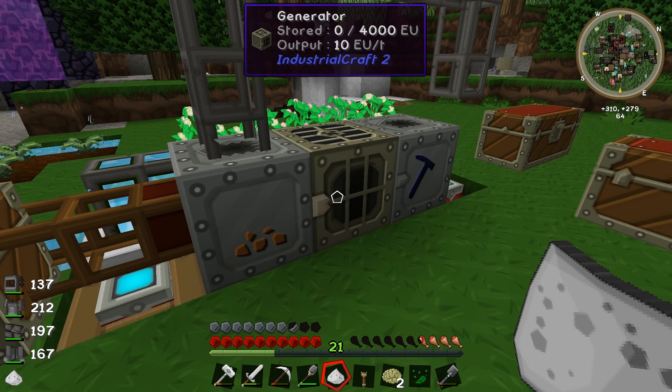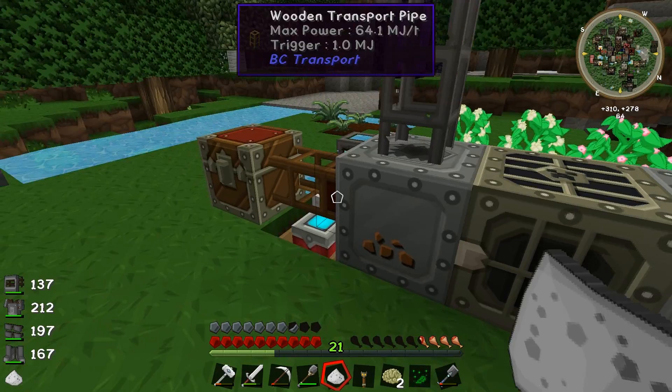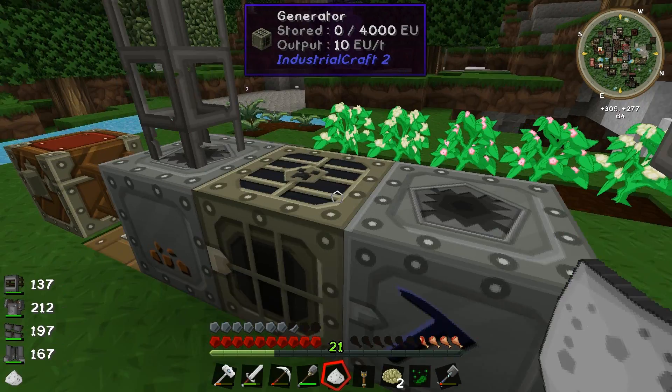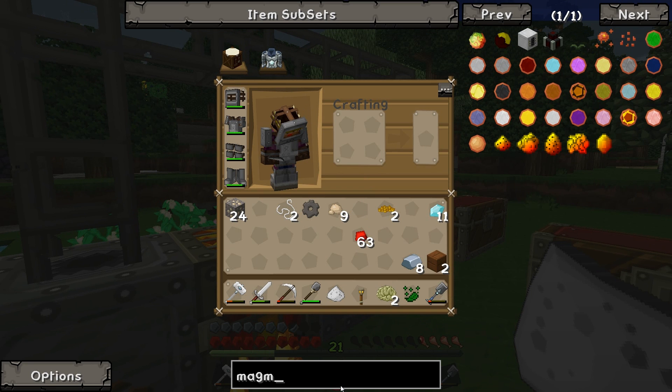We could definitely do with something else here. This generator is outputting 10 EU per tick. This one's using two, and this one's using 16, so together they're using like 18 EU per tick and this one's only outputting 10. So it's not really the best, to be honest — we could probably do with changing this. And it's eating through coal like there's no tomorrow.